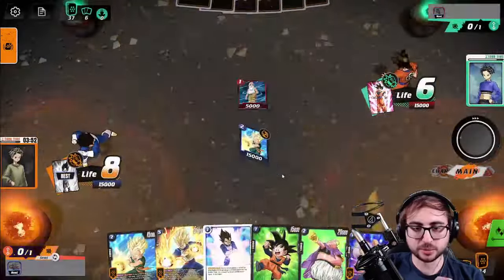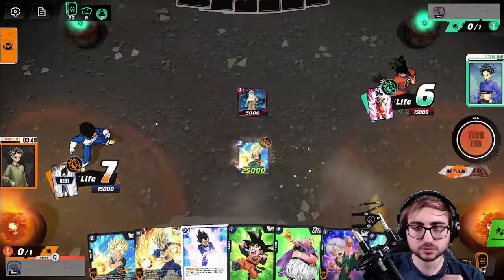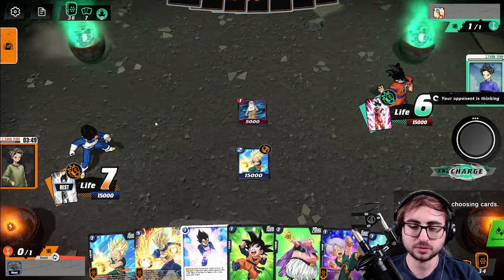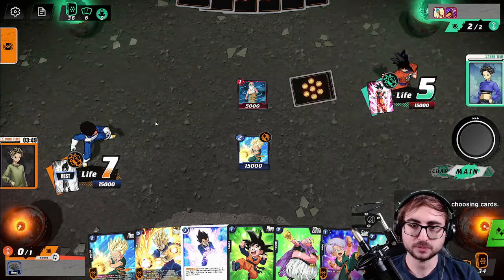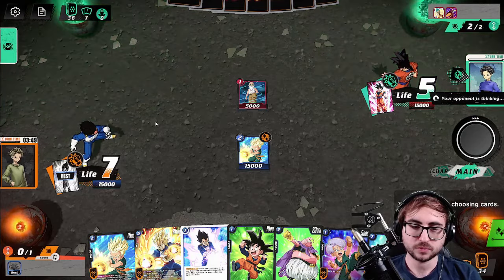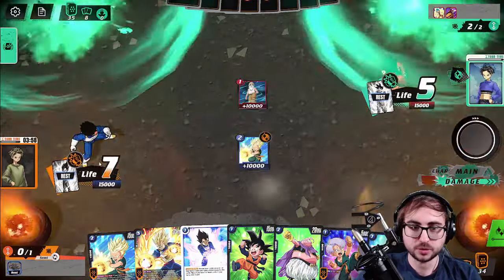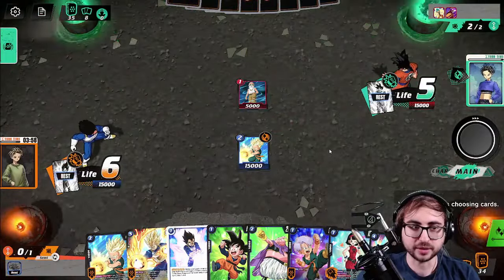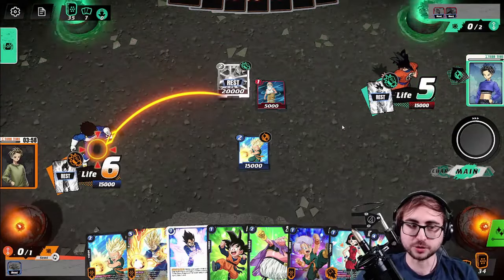We're just going to use our energy, play Trunks, take a life, and pass. The opponent's going to get to awaken pretty early. The no-attack was exactly for that reason — we want them to attack into our leader. Also, attacking would have made them awaken right here. Well, they get to awaken anyway. But that means we also get to awaken, so that's kind of neat.